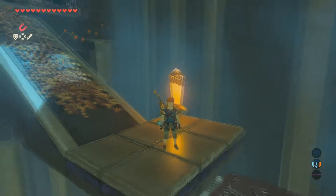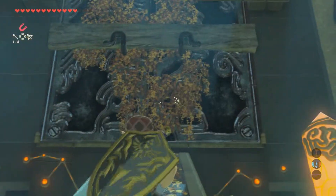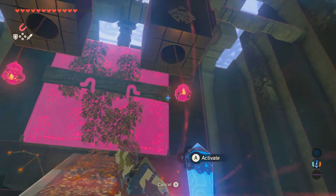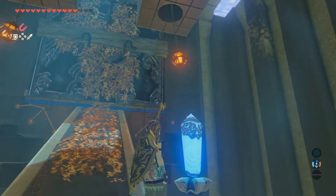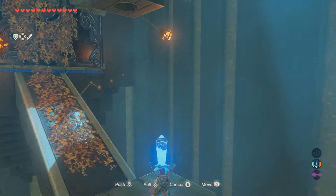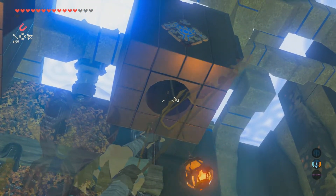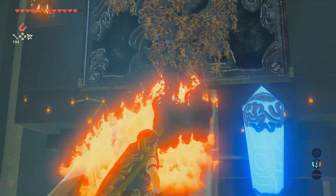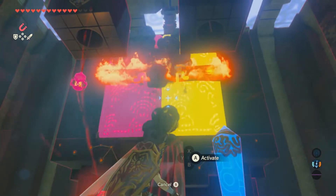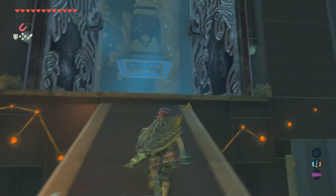Right here, the easiest thing to do is if you have a fire arrow, use it. If you do not have fire arrows, just hit this crystal — two lamps are going to drop from the top. What I did was use magnesis and get one swinging a little bit, and then once it swung over to the left I shot it, and it fell down and burned the rest of it, burning the door. If you have a fire arrow, just use it — equally as easy and much faster.